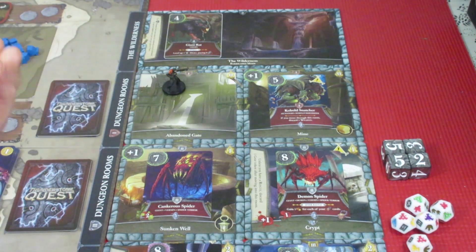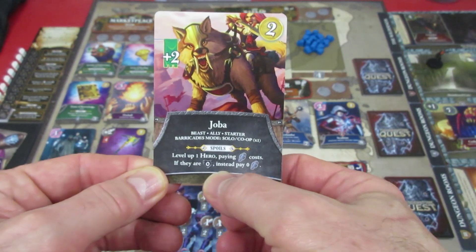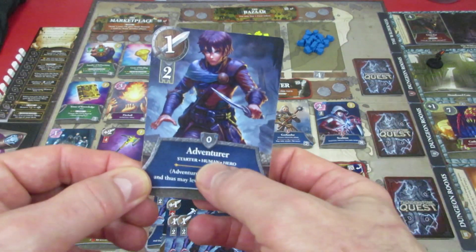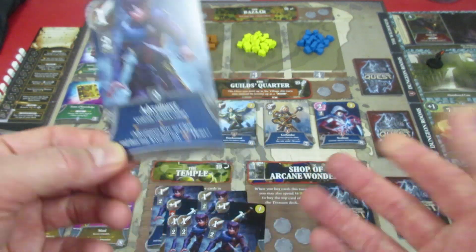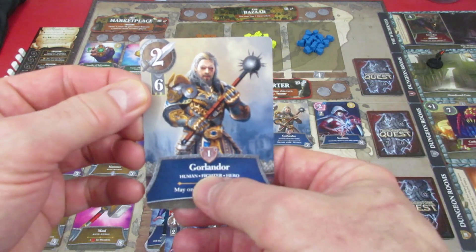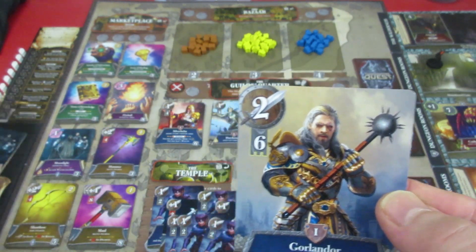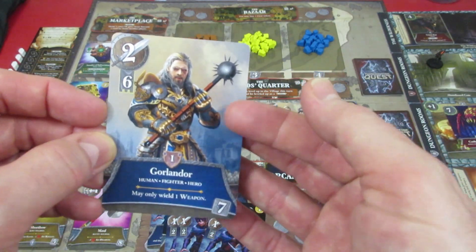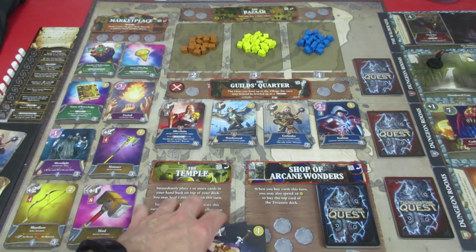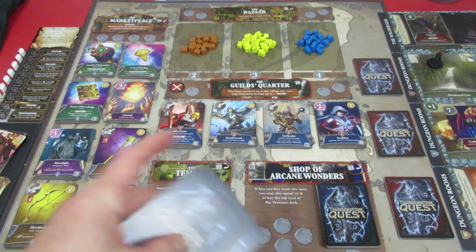So we took two wounds and three experience — pretty good. Let's wrap up. With Joba's spoils — level up one hero paying nothing — we have a pile of zero-level adventurers to level up. We get to choose any one hero, and I think we'll start with our beefiest fighter. We're going to level up and get a level one Gorlander. We bought a moonlight spell, but it doesn't need to be wielded by a wizard — it just gives light if we have one. All cards go into the discard pile, and we draw our new hand. Unfortunately, because we took two wounds, we're only drawing five cards.